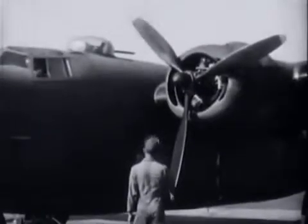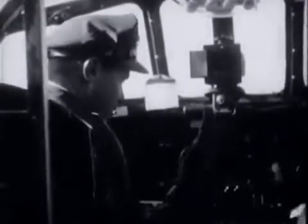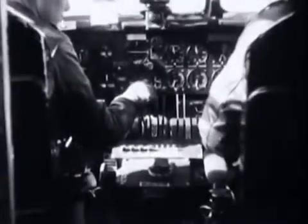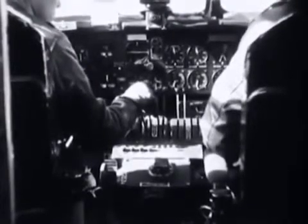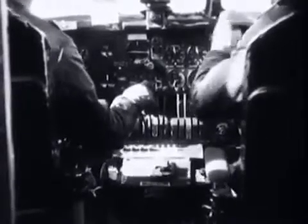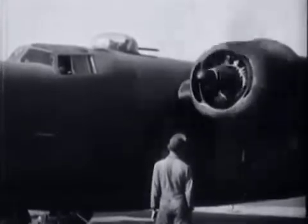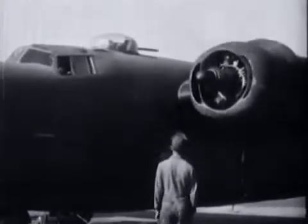When starting engine number two, the pilot receives the signal from the mechanic and signals the co-pilot that number two is all clear. The co-pilot then turns on the fuel booster pump, switches on the ignition, and starts number two engine. Number one is started in the same order.